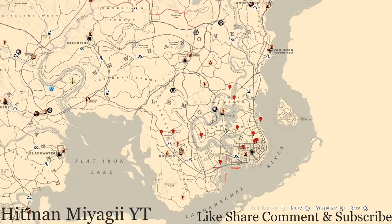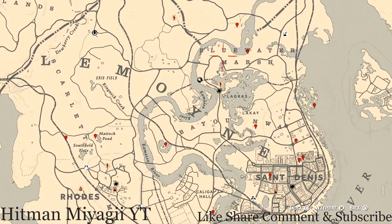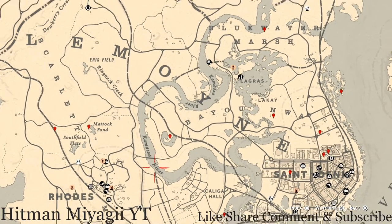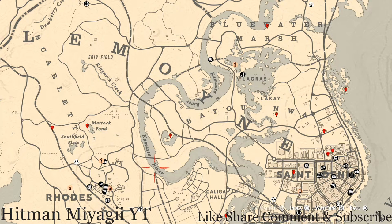I'll try to zoom in as much as possible so you guys can see everything. The cycles for today, Thursday November 25th, are: family heirloom cycle one, all luxury cycle five, coin cycle two, arrowhead cycle one, wildflower cycle four, antique alcohol bottle cycle three, all tarot card cycle two, bird egg cycle one, and fossils cycle two.